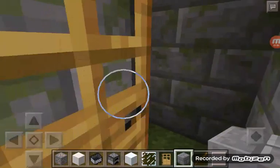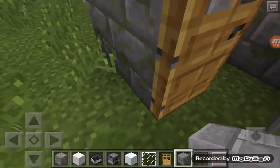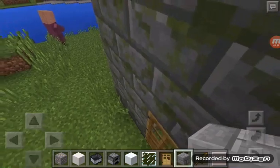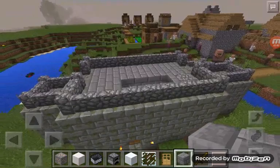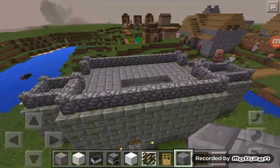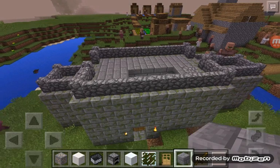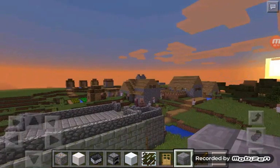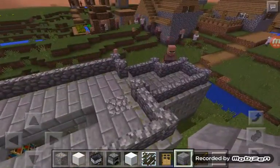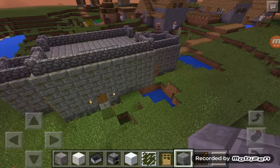Let me show you the second secondary room of the castle. It's not much either — it's pretty much space and stuff. Honestly these rooms are pretty much used to store stuff and sleep and stuff like that. There's nothing much to them other than that.